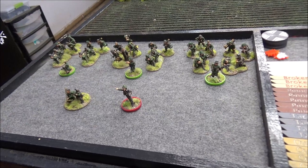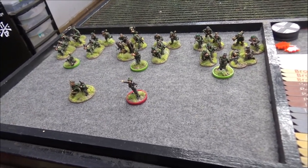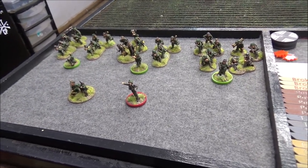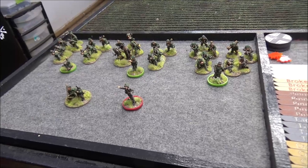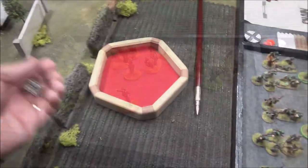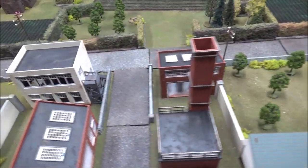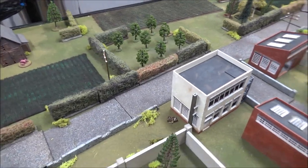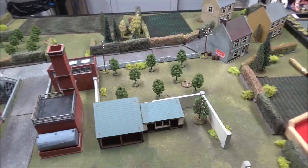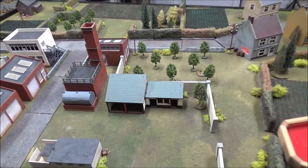I'll be getting 12 support points, Andre will be getting six — half of mine — but three more due to the force rating difference of three. As soon as Andre gets here we'll do all our pre-game stuff and get started. Andre's here, so we're going to do our force morale. So the Americans are not very motivated to attack the biscuit factory. Now we will do the patrol phase.